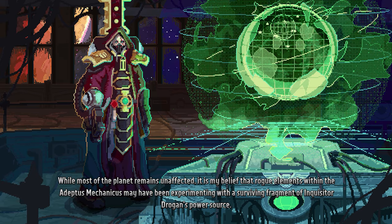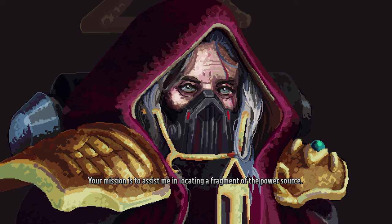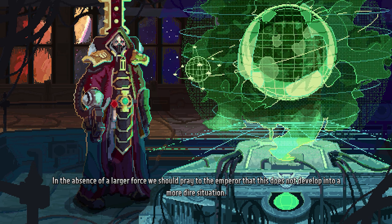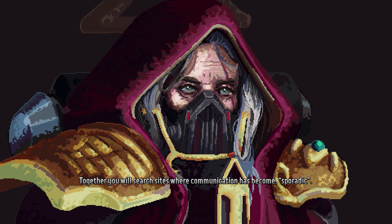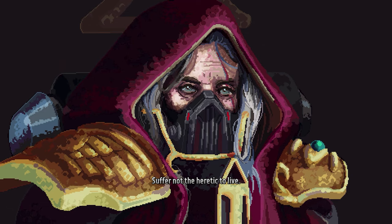While most of the planet remains unaffected, it is my belief that rogue elements within the Adeptus Mechanicus may have been experimenting with a surviving fragment of Inquisitor Drogon's power source. Your mission is to assist me in locating a fragment of the power source. While I consider this threat extremely serious, your superiors have seen fit to second only a handful of you to my supervision. In the absence of a larger force, we shall pray to the Emperor that this does not develop into a more dire situation. Suffer not the heretic to live.